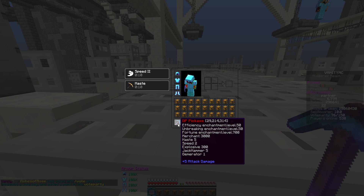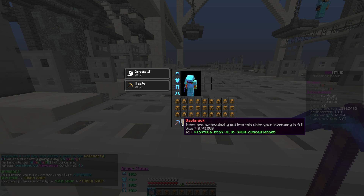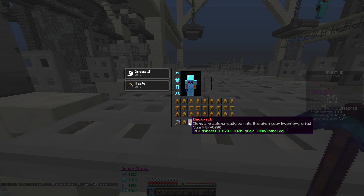A lot of you guys have been trying to slander me for saying that I don't tell you guys anything about what my cell is doing, I don't show you guys anything — but today's the day that changes. I've got a really, really nice backpack right here. It can hold 41,000 blocks on it. Backpack items are automatically put into this when your inventory is full. And not only that guys, not only do we have one level 41,000 backpack, but we've got another backpack which is at 40,700. So all this time behind the scenes, my cell has just been going along and upgrading a bunch of backpacks.